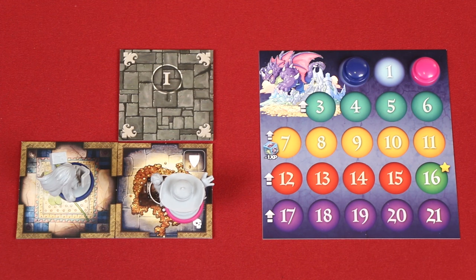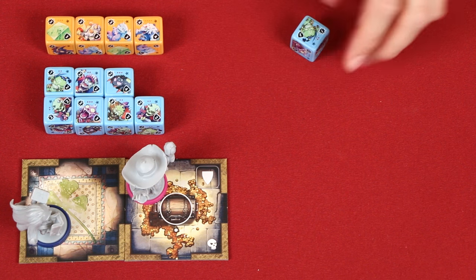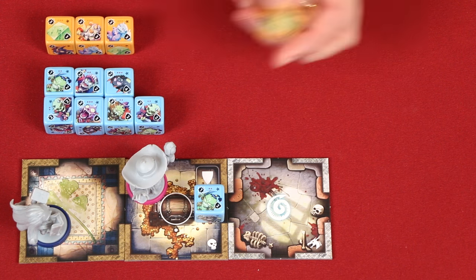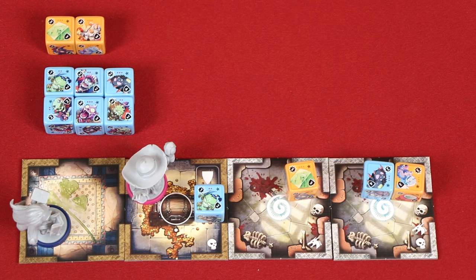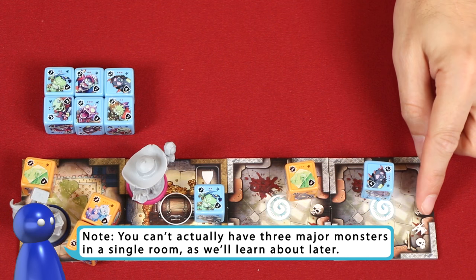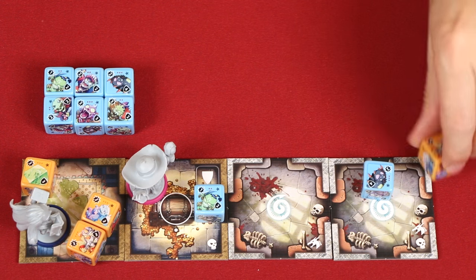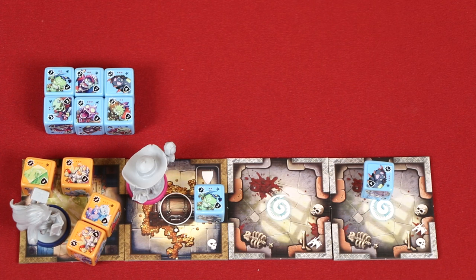Before explaining the other actions players can take, let's look at all the types of rooms you might add to the dungeon when exploring. If an explored room tile shows this skull symbol, then as soon as it enters play you must roll a blue minor monster and add it to that room from the supply. If a newly explored room instead shows this major monster symbol, roll and place a yellow major monster in it. This is a mixed monster room — it shows one of each symbol, so you take one of each die, roll them, and add them to the room. If you can't place a particular monster type because they're all in use, you take a die from any other dungeon tile that doesn't have a hero in its space, roll it, and place it in the new tile. If however there are no available monsters of a type, then you simply don't add one.